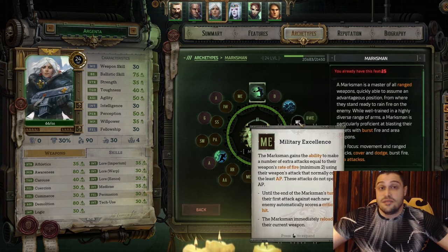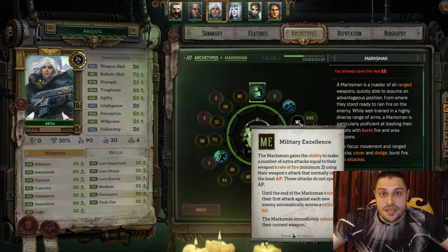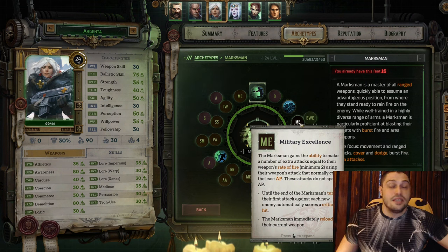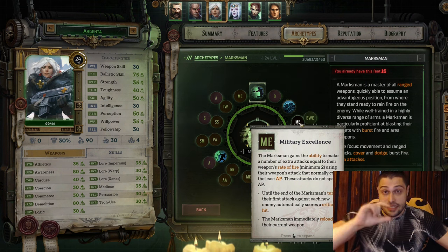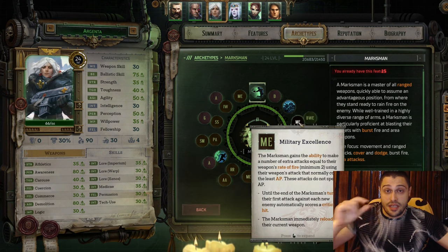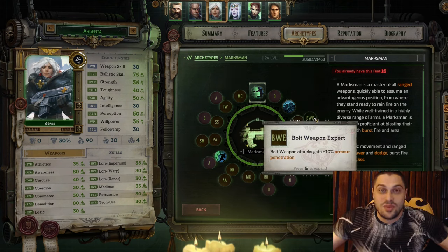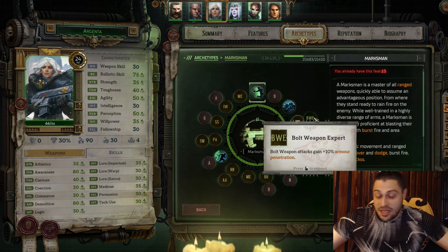On level 4 Argenta receives the Military Excellence ultimate. Whenever you have Military Excellence, do not hesitate to use it. You shoot as many times as your weapon's rate of fire, so basically the bigger the rate of fire in the item description, the stronger Argenta's ultimate is. Argenta is a Bolter user.